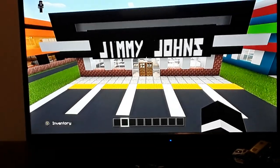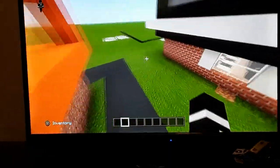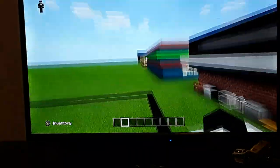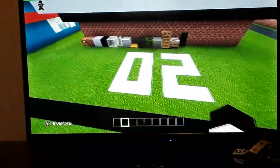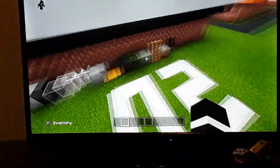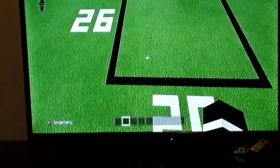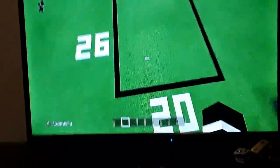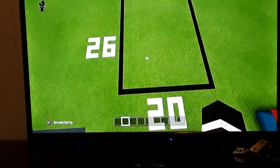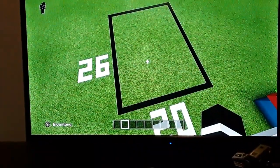Without any further ado, let's look at the grid here. Now, as you know, this build and the rest of the tent city builds do not have a drive-thru. The grid space is a 26 by 20 block area on the ground like this. Please make sure you have this grid built in your world so you can make the building a little easier.